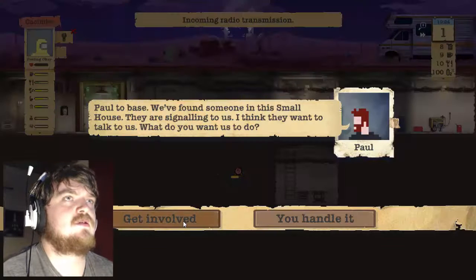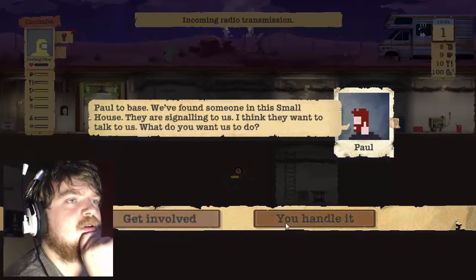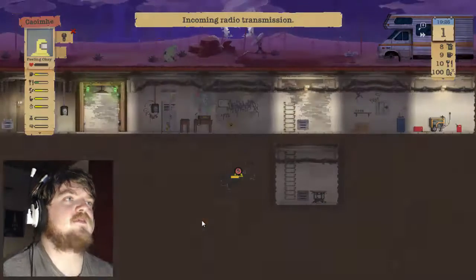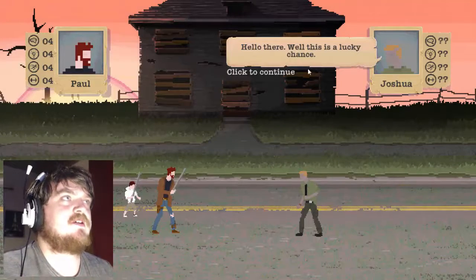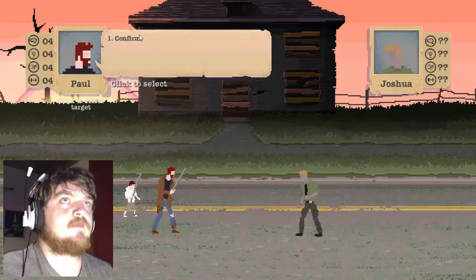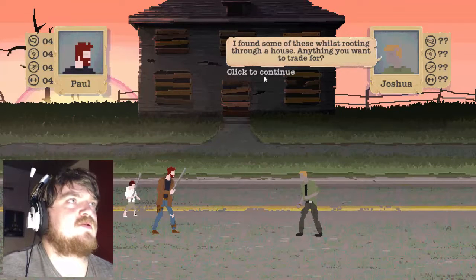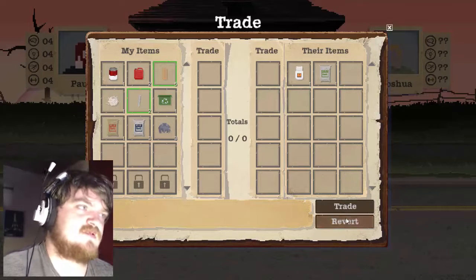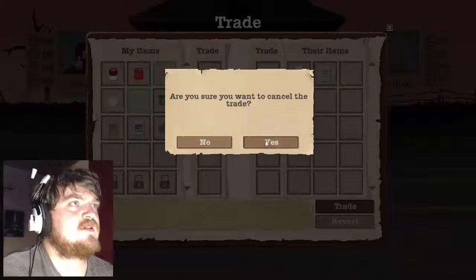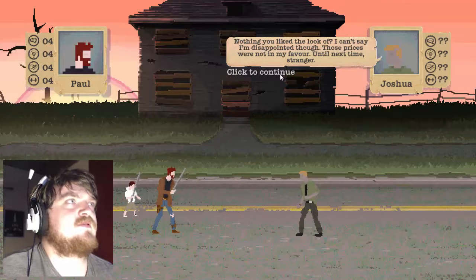Accept transmission — Paul to base, we found someone in a small house, they're singing to us, they want to talk. Get involved. Hopefully it doesn't go too bad, we've got our weapons. Hello there — well this is a lucky chance. I don't think luck had much to do with it. They found some stuff while rooting through a house, anything you want to trade for? No, nothing I like. Can't say I'm disappointed though, those prices were not in my favor. Until next time, stranger.